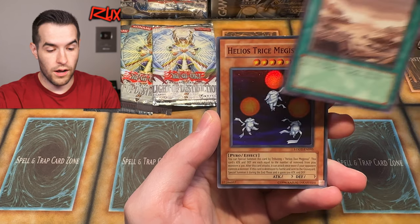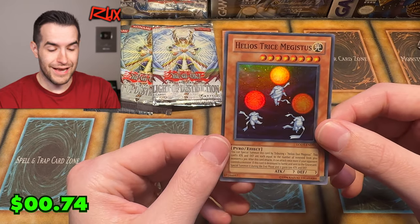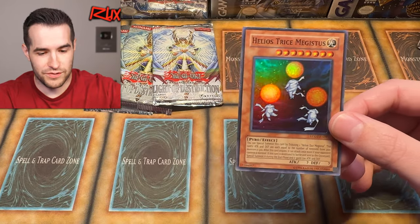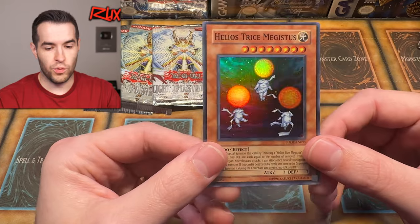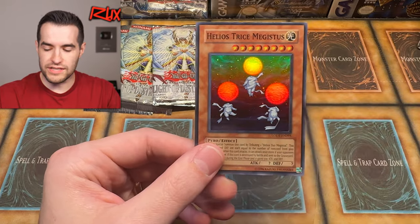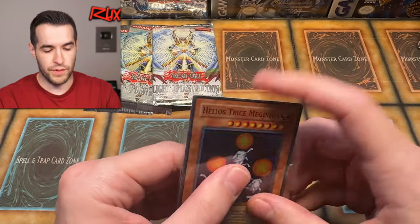It's a Super Rare — Helios Trice Megistus! Not Megistus — Majestus. Okay I'll take it, I guess — it's a Super Rare, pretty cool looking foil. Some of these got game promos at some point, I don't know which game it was, but some of these Majestus or Helios cards maybe got game promos. If you know, let me know in the comments.